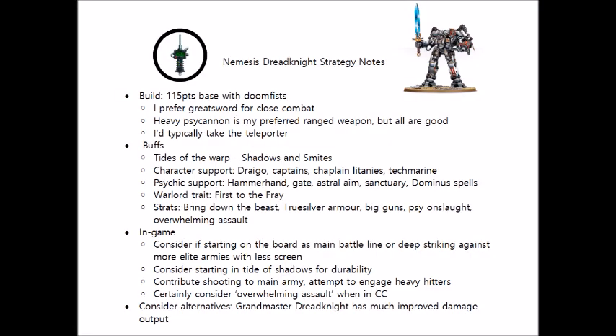First of all, we have our favourite Tides of the Warp — the Tide of Shadows particularly so, as it's very hard to shift 2+ save models, but to also have the benefit of cover as the Dread Knight would. It might even be possible to get the Dread Knight the minus 1 to hit if you can squeeze the base entirely on a terrain feature. The Tide of Escalation can make its Smites damage 2 against non-daemons, and damage 4 against daemons. Unfortunately, it gains no benefit from the Tide of Fury or Tide of Convergence, as those are infantry models only.